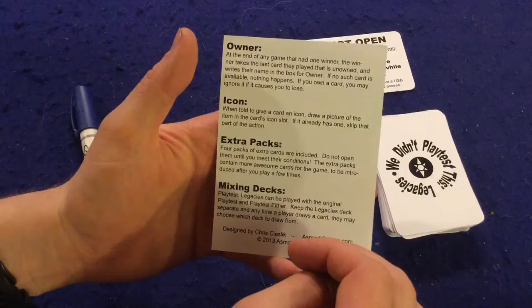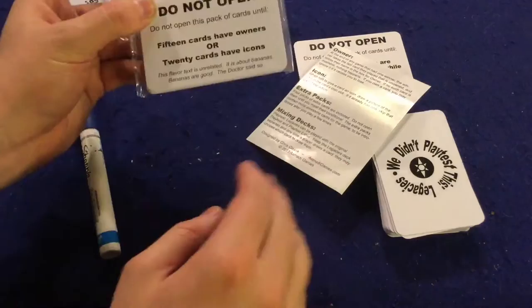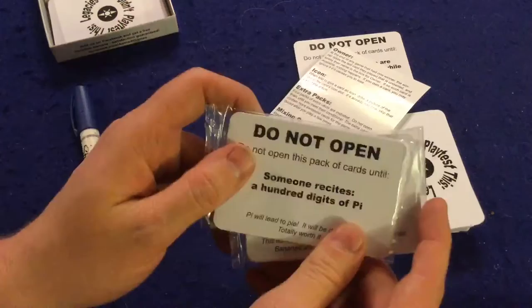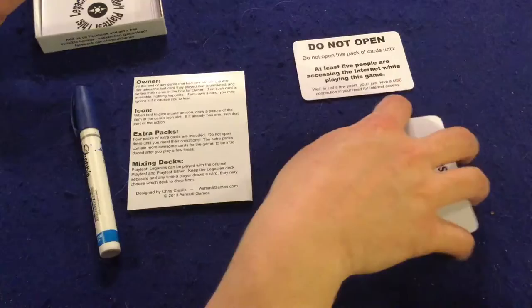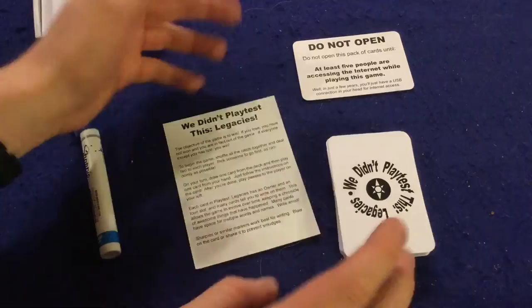We've got a handy little rule sheet — one page, double-sided, black and white ink, very simple. Component-wise, you also get some additional packs you can open later on. I haven't even opened all of them because there's still a lot of gameplay without these extra cards. You open the packs when preposterous things happen, like 15 cards have owners, or someone recites 100 digits of pi, or if five people are on the internet at the same time. Honestly, we just open them when we feel like it.